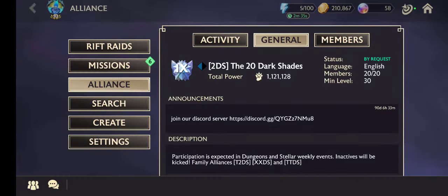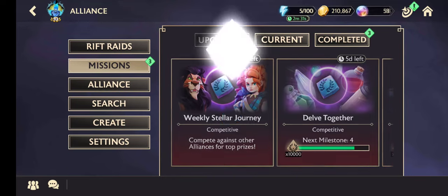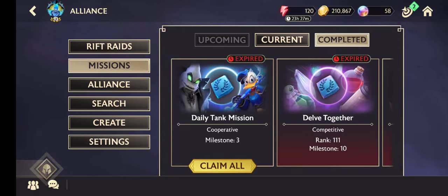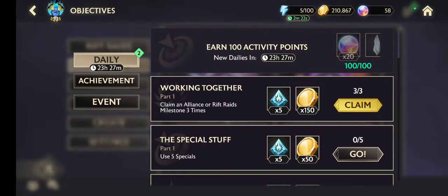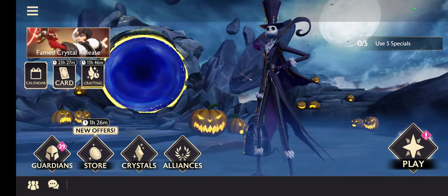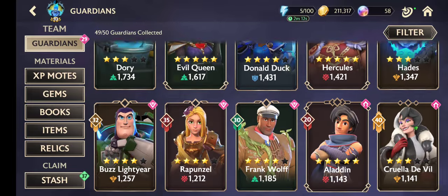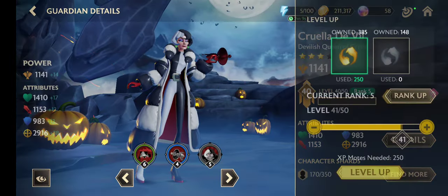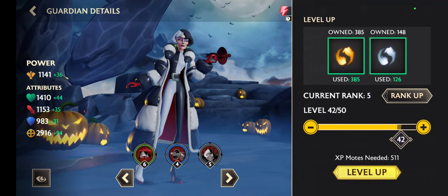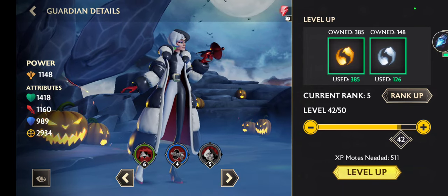Let's collect all this aligned stuff. And what do we have here — more. This one and this one. Now let's have a look at Cruella De Vil again — she is now level 42. I will do every effort I can.